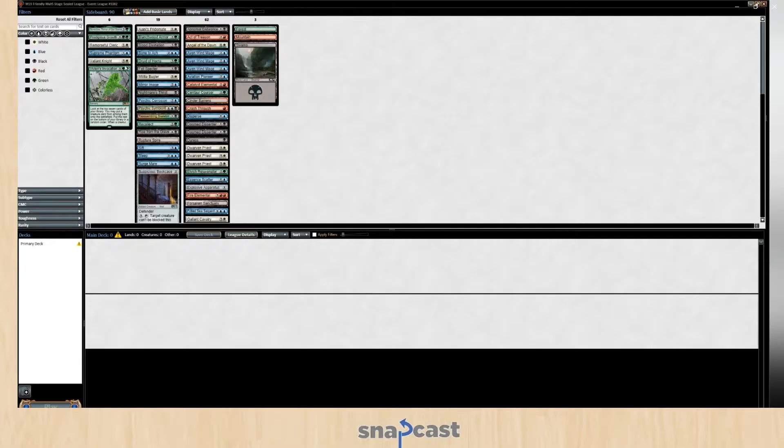Okay. Currently, let's see here — I'm even having a hard time seeing. Hold on, I figured it out. We are learning, people. Let's see here. Can I just sort by rarity? Sort by rarity, please. Thank you.